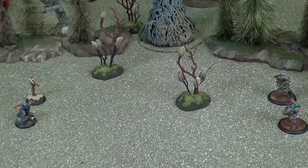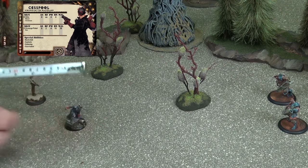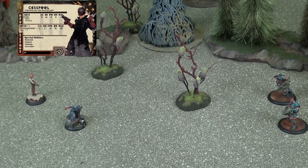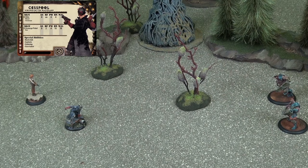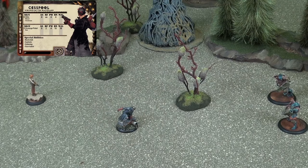The bounty hunter player will choose to activate Cesspool. When a model activates, it may take the number of actions equal to its AP stat, which we see here is 3. For his first action, Cesspool decides he is going to perform a move. He spends 1 AP to move and may now move up to his movement value in inches. Cesspool will then check to see how far he is from the Brute. It is important to note that a player can measure range at any time, for any reason. Measuring to the Brute, we see that Cesspool is 11 inches away. Looking at the range value of Cesspool's Scourge Pistol, we see that its range is 10. Cesspool will therefore spend 1 additional action to move again, letting the Brute in range of his Scourge Pistol attack.